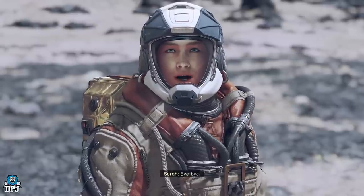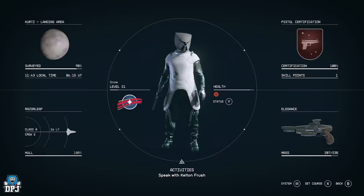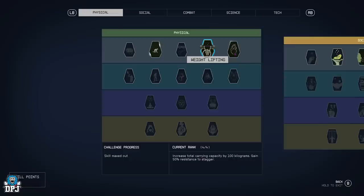Talking about weight and mass — you can and should improve your weight lifting perk early on. This gives you way more carrying capacity: it increases your total carrying capacity by 100 kilograms, and at rank four you gain 50 resistance to stagger. It's very easy to rank up naturally — you basically have to run a certain number of steps while carrying 75% of your mass, which you'll do all the time. Every perk point you get, just rank it up by one and you'll barely ever hit your mass limit.